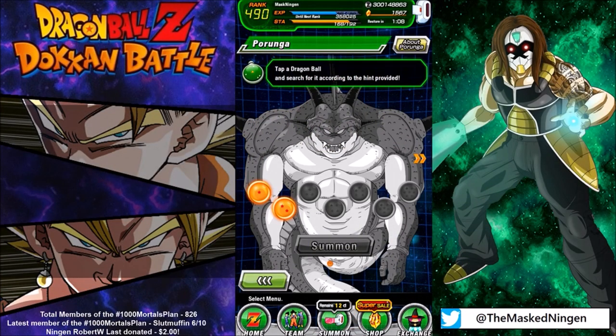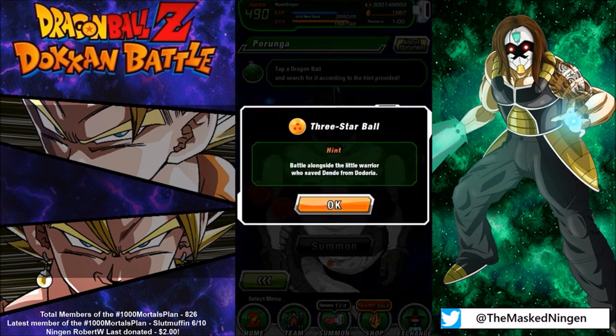Hey guys, MasterNinggan here bringing you another Dragon Ball Z Dokkan Battle video. Today's quick Dragon Ball guide is for the third Dragon Ball. Now this has changed from JP, so if you were aware of this already on JP, it was to use Kui, one of Frieza's minions, on a mission.